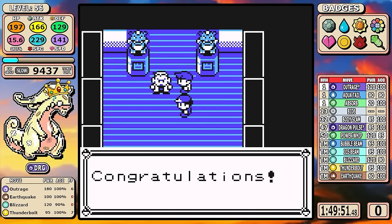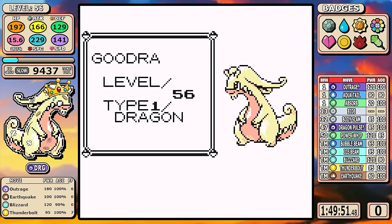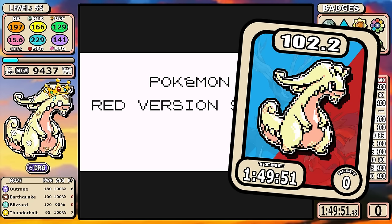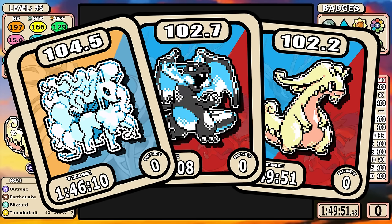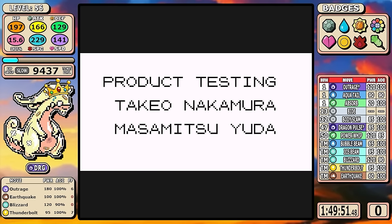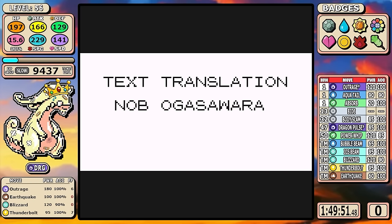Goodra clocks in with a time of 1 hour, 49 minutes, and 51 seconds — and that's an incredible time. Right now Goodra would be number 3 behind Alolan Ninetales and Mega Charizard X — a very respectable top 3 podium finish. There are a lot of things that are very similar to Mewtwo, but considering how good Outrage is and how good Dragon-type is in general outside of Lorelei, it just let this thing outpace everything and pass the Mewtwo bar. And what's impressive is that it did it without any setup moves — just raw power. I can always respect that.